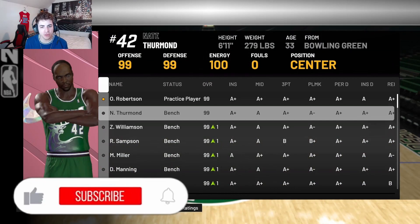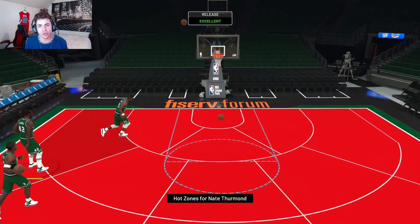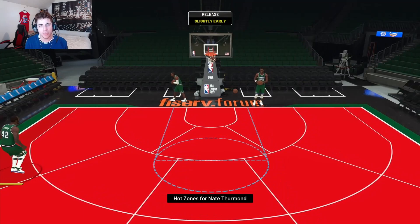Now that we're in Freestyle, we gotta switch to Nate Thurmond real quick. He catches hot spots absolutely everywhere, and that jump shot is actually really not that bad — that's one of the better ones for actual centers. It feels like he has Trae Young's release, basically. Same look-up and everything.